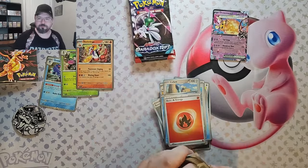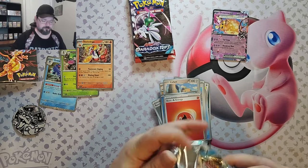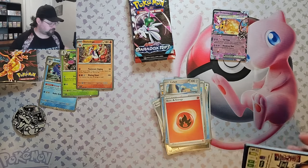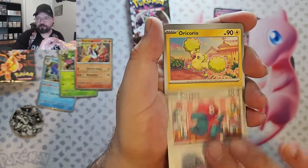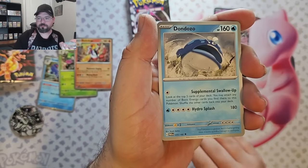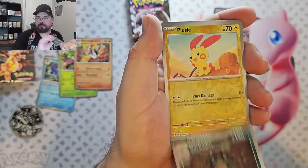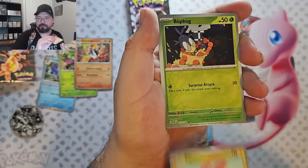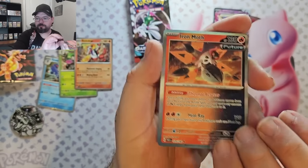Okay, we're going to Paradox Rift — this set's a lot of fun. We've got Flamigo, Porygon, Oricorio, Toad School, Dondozo, Chantal, Garbador, Plusle Reverse, Flipbug Reverse, and we've got an Iron Moth Foil.